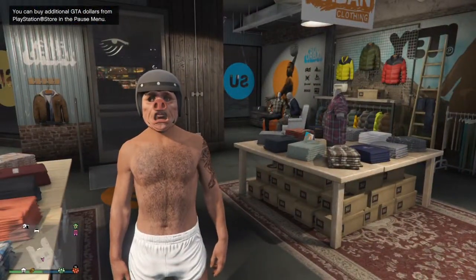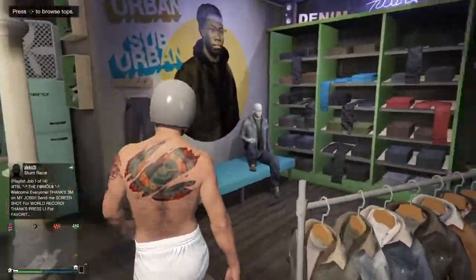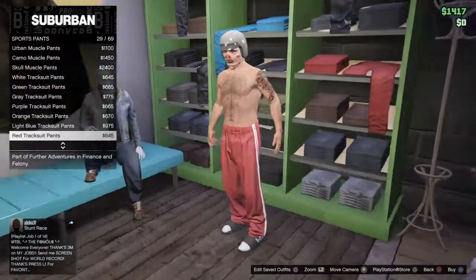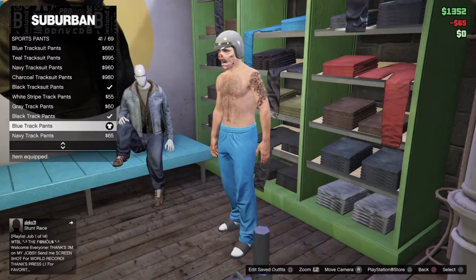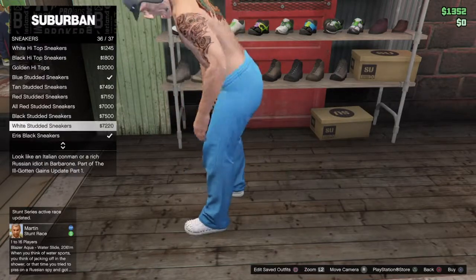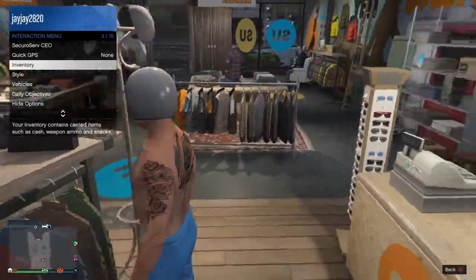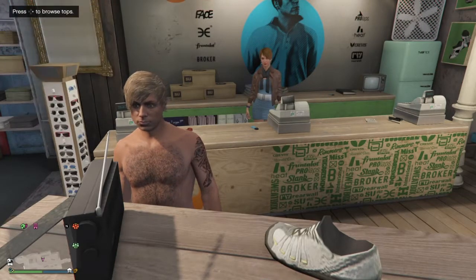Now let's go take a look at Moose Knuckle. I'm not going to look exactly like him because I don't have the mohawk like he does, but I'm just going to try my hardest. I haven't actually made Moose Knuckle yet, so bear with me if I get any parts wrong. For Moose Knuckle, you want to go to the sports pants and go all the way down to find the blue track pants, and buy them. For shoes, just do any plain white shoes — I don't really know what his shoes look like exactly. Before I do the top, make sure you take any mask you have off, because of course Moose Knuckle doesn't have a mask.